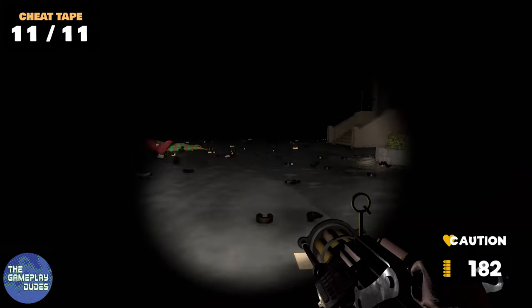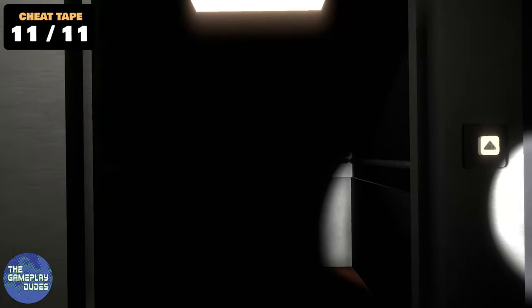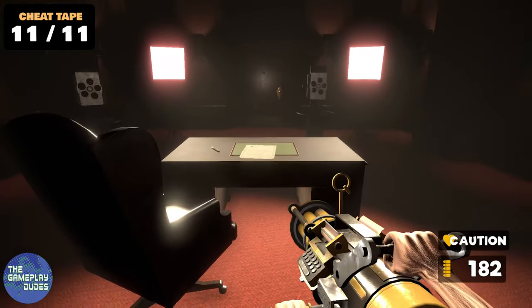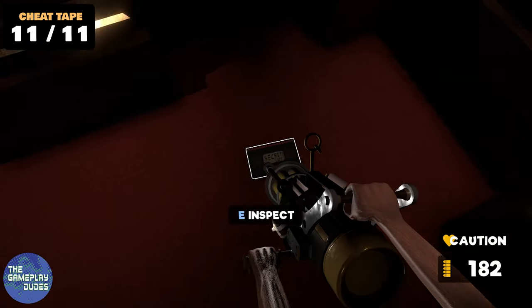The final cheat tape can be found after you defeat the boss and go through the set of rooms up to the elevator. Once you take the elevator you arrive in this office — you can find the letter on the table and the last cheat tape in the corner by a camera.